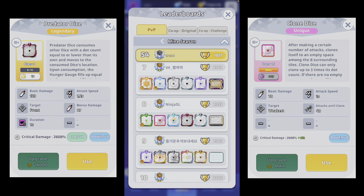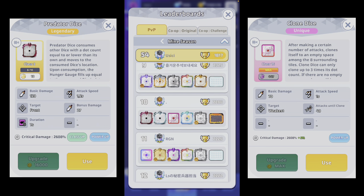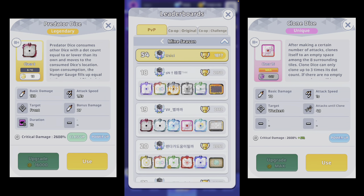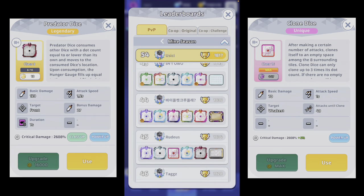Ninja also played against me — he's playing the same deck but with Supplement Dice. I think it's almost the same as with Gross, maybe a little easier. You can play what you want, but Predator is a very interesting dice and this deck is really strong in my opinion.